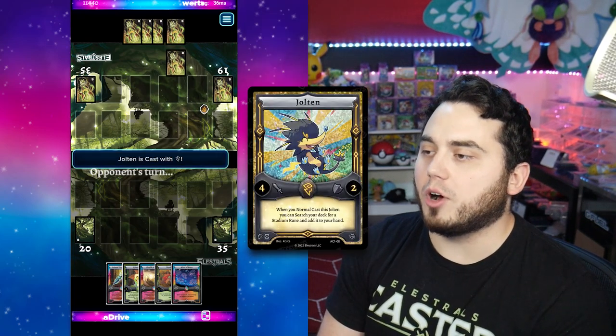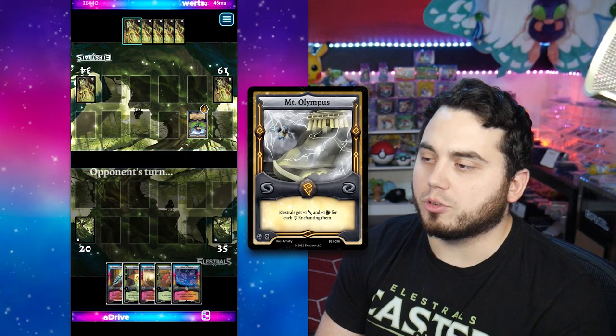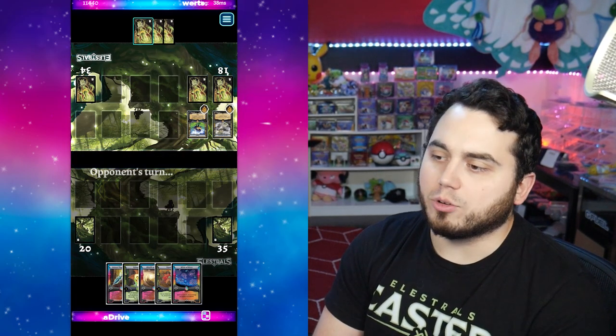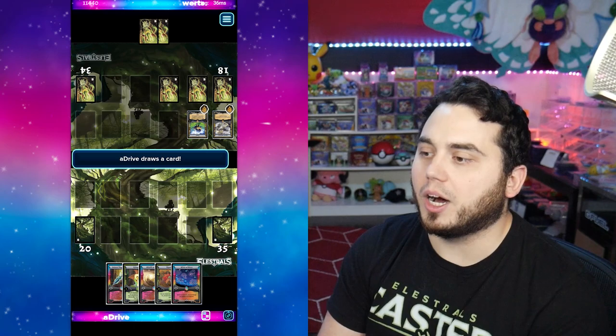So he's going to lead this game off. He's going to kick off with this Joltun, which is going to allow him to search for his Mount Olympus, and he's going to shuffle his deck and set up his Stadium. So Joltun into Olympus gives him a 5 attacker right out the gate. And of course I'm in a position where I'm like, all right, now I got to figure out how do I deal with this because that's a pretty hefty body right away.